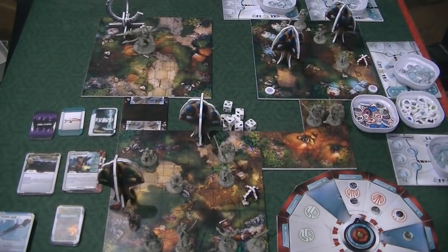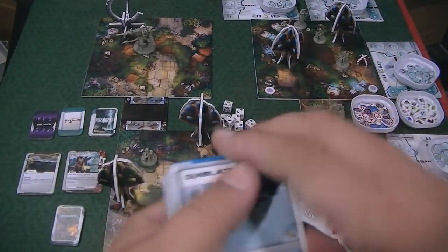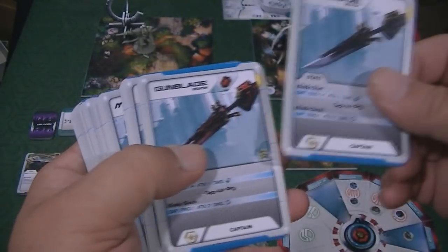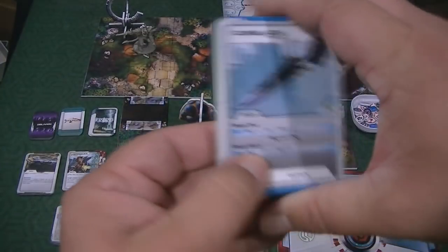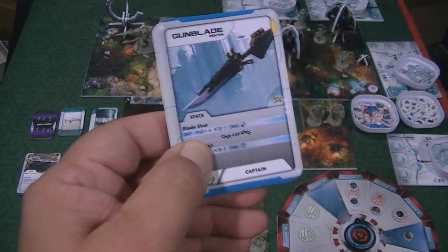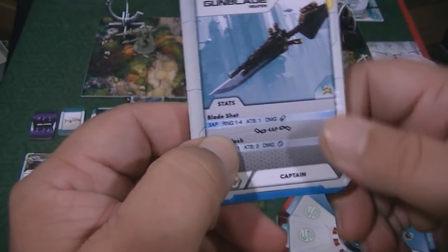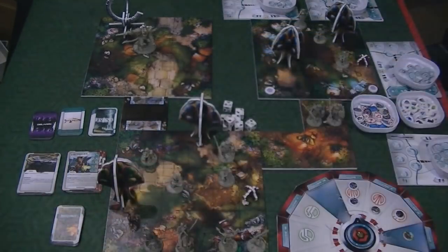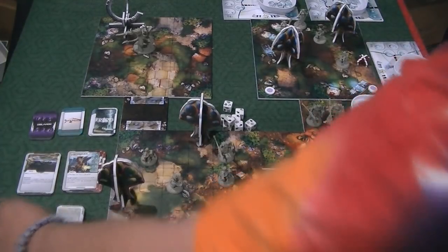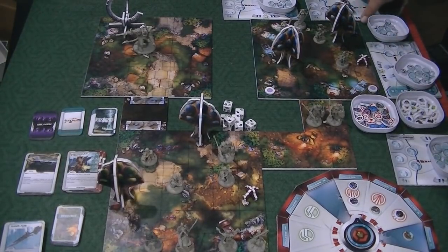After you've picked all your skills, you're going to get some equipment. You get a very large equipment deck. The cards show the character who uses the equipment, like the captain, along with a description of the weapon — telling you exactly what it does, how many action points it takes to use for combat, range, attack bonus, damage, and that sort of thing. If you play games like this, it's going to be very familiar to you — a lot of these games are stat driven.